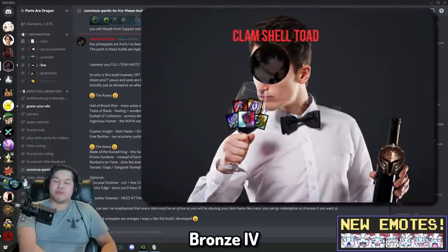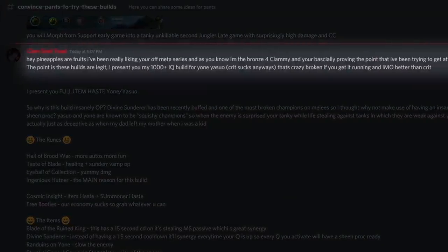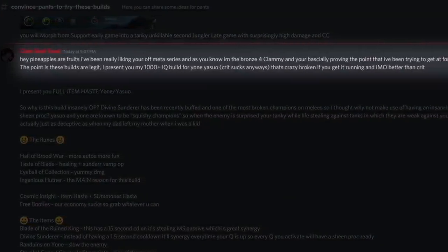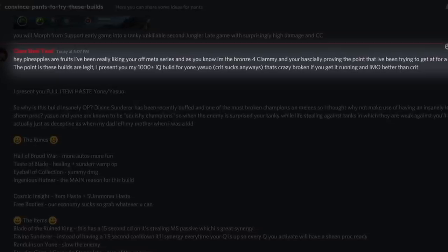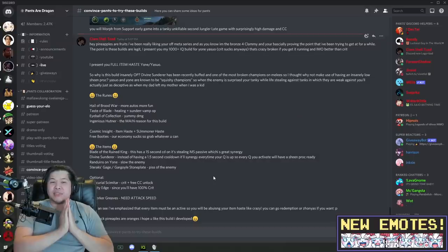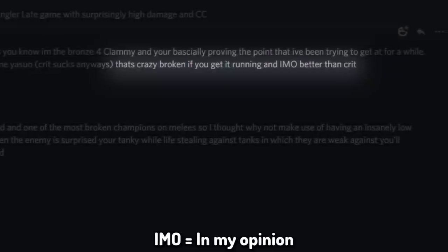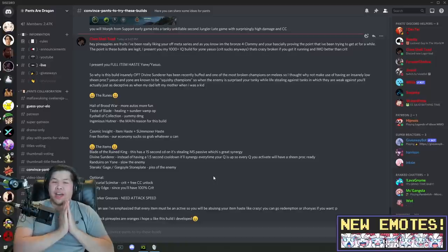We got a returner — Clamshell Toad — he comes back. He tells me: 'Hey, I've been really liking your off-meta series, and as the bronze connoisseur, you're basically proving the point I've been trying to get at for a while — these builds are legit. I present you my thousand IQ build for Yone/Yasuo. It sucks, but it's actually crazy broken if you get it running, and IMO it's better than crit. I present to you: full item haste Yone/Yasuo.'